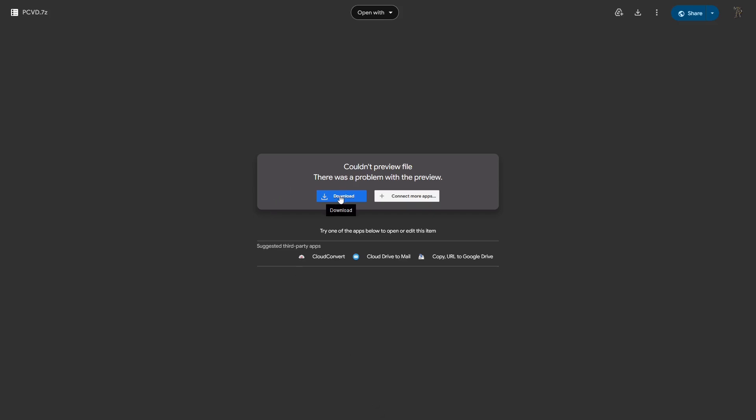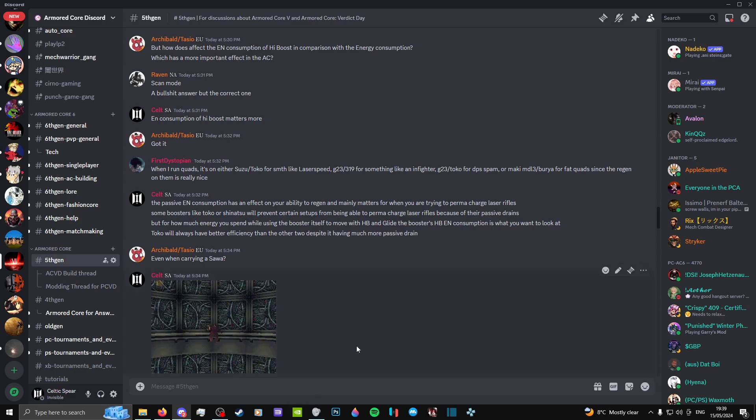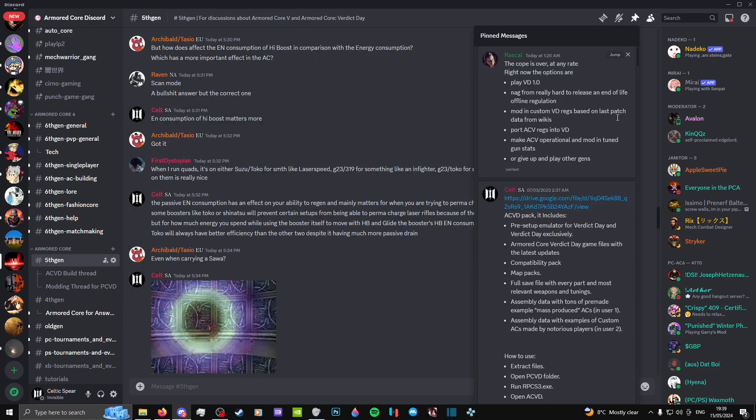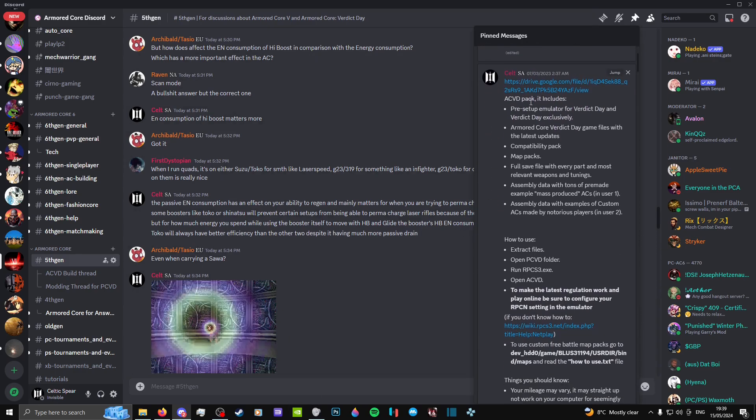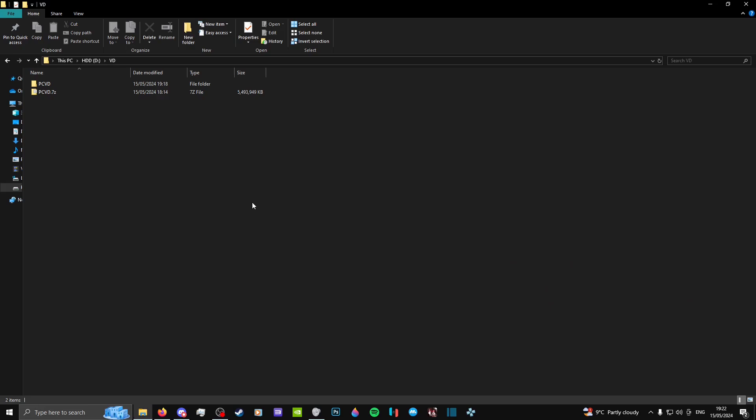First of all, head over to the link in the description and you will find this download. Alternatively, you can find the same link over on the Armored Core Discord's 5th gen channel by looking at the pinned messages. The download is decently big, so try not to tab out of your browser to ensure that it would not randomly crash. When the download is finished, it will give you this zip file.